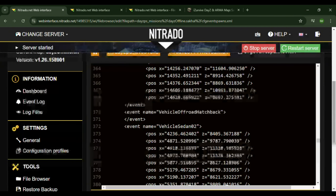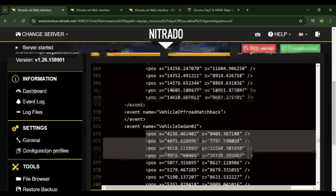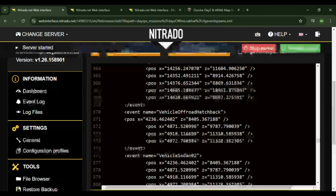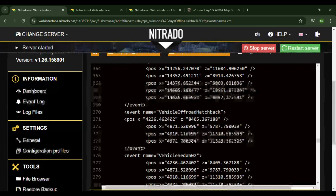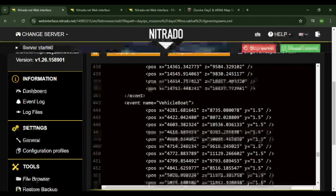So all you have to do is take these, copy that in, and then of course get your locations from iZurvive here — copy, paste — and just throw that in there and fill them in as you need. It's just a test server so I'm not worrying about putting that in now.